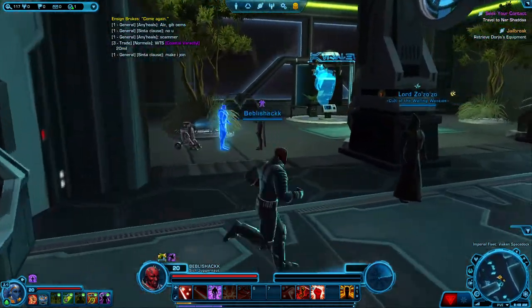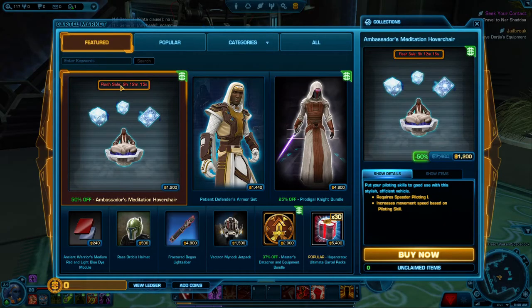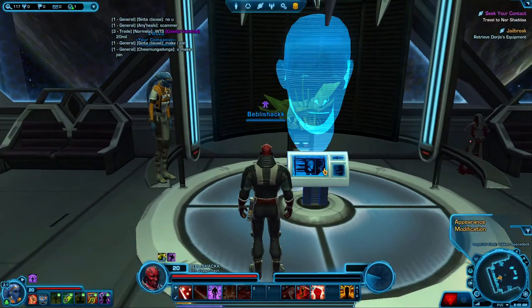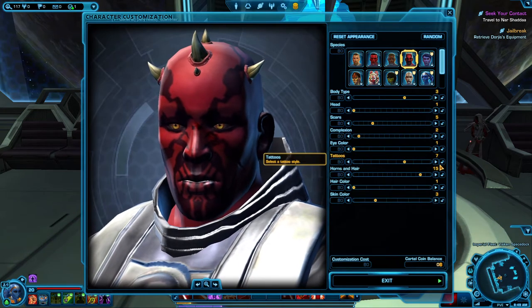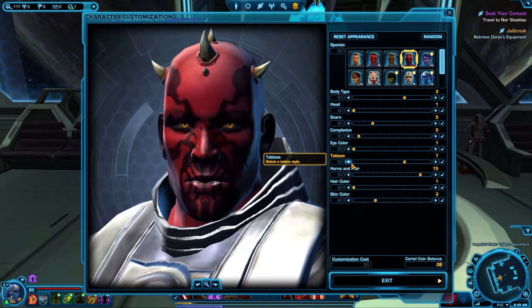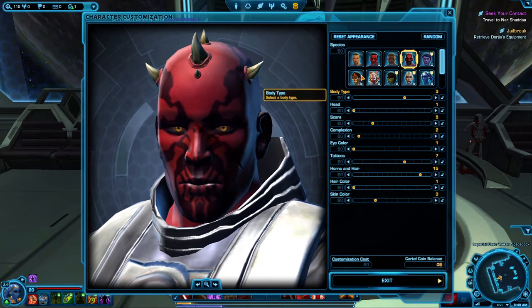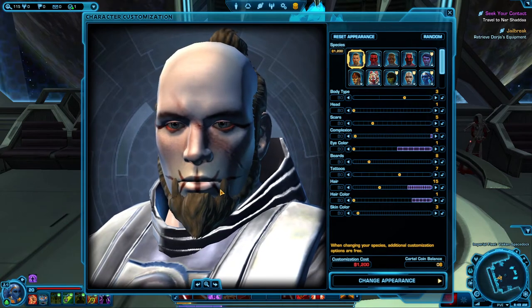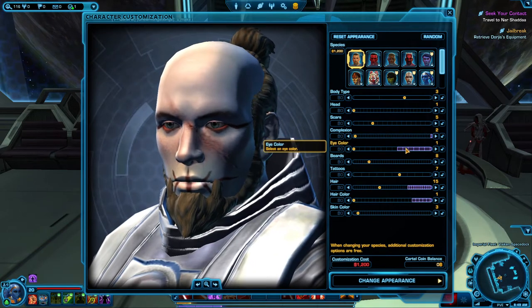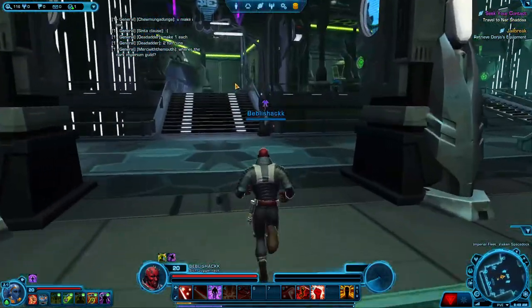Okay, so if you've got Cartel Coins — yeah, they're called Cartel Coins — if you say wanted to change a tattoo that's 40 Cartel points. If you want to change complexion it's all Cartel stuff. If you want to change species that's a lot. Additional options are free. I do like that, that would be a nice character. Cartel Coins you can buy from Steam or a bank card really, but to unlock those species you either need a subscription.